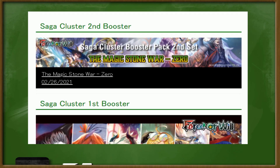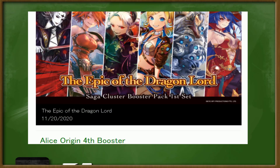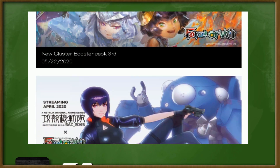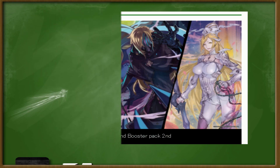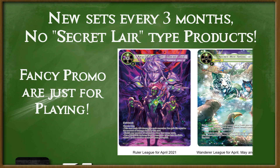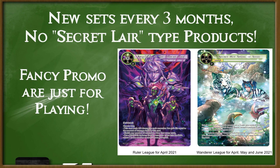Product releases for Force of Will are also a lot less stressful overall. Each year there are four main sets that make up a cluster, as well as usually one supplemental product like a crossover or support set, and starter decks. Sets release every three months, so it's always easy to know what's coming and to prepare for the next set. Any exclusive promos or alt art promos in Force of Will are carried over to being participation prizes for competitions at the major level or at your local store — you won't ever have to worry about your internet glitching out and missing a super rare bonus set.